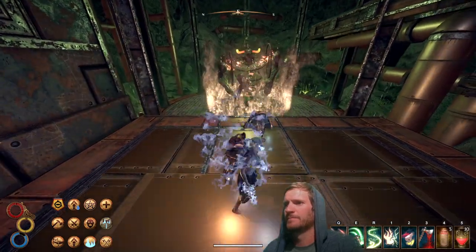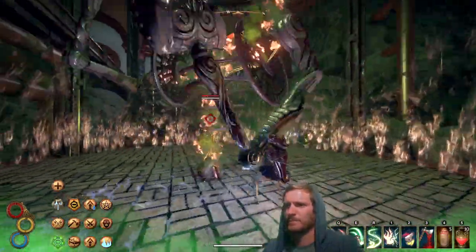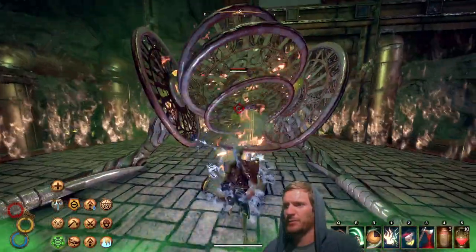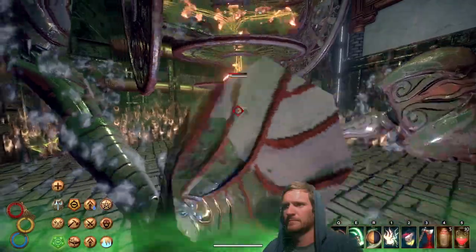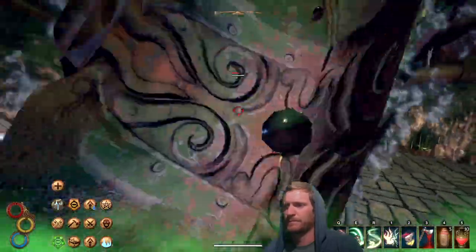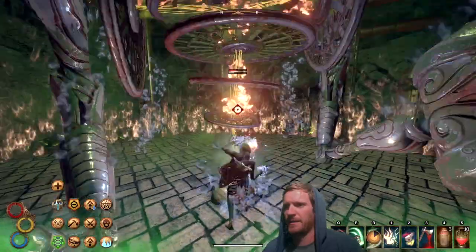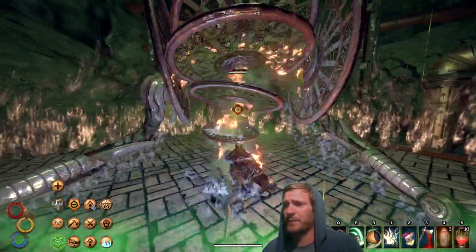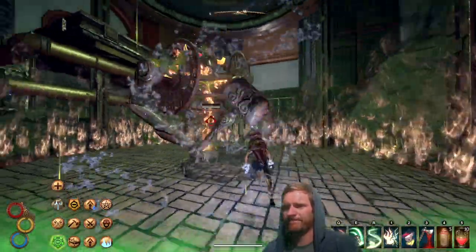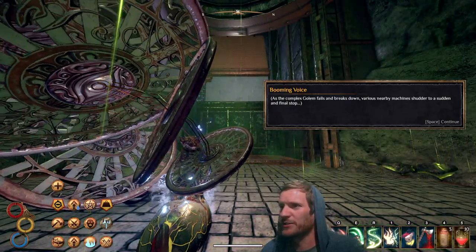Come on now - Titanic Guardian, yeah! Nice mana push sweet kick combo. Get out of there, good. Sweet kick, mana push - yeah, that combo's getting him, staggering him a bit. Oh, end him! As the complex golem fails and breaks down, various nearby machines shudder to a sudden and final stop.